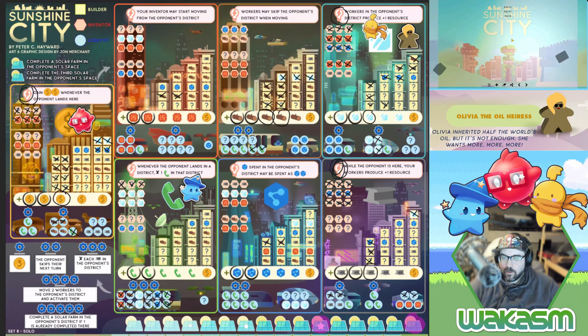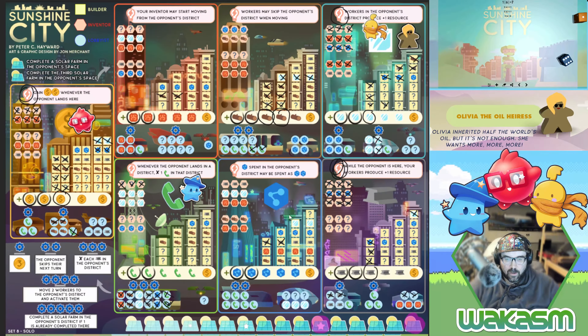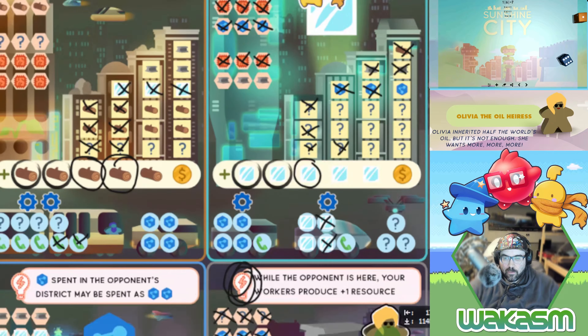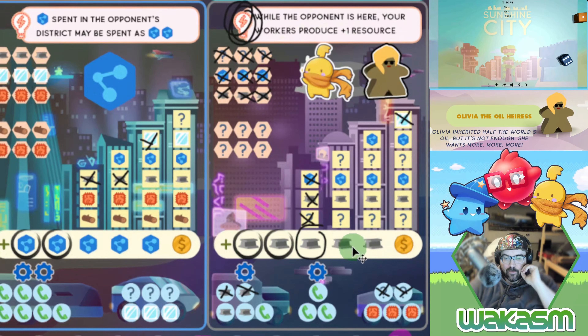Things are starting to get dicey. A one and a six — workers in the opponent's district produce one more resource, so I get one more glass to spend. I take care of that here, spending it in the right spot. I have to remember that wherever you're paired together you get plus one, which is probably going to matter.